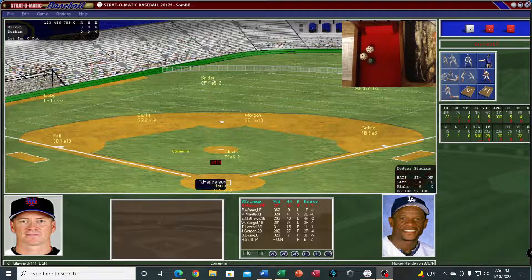We're about ready to get underway here. For Durham, they've got Larry Doby playing left, Snyder in center, Reggie Jackson in right. You've got Gehrig at first, Joe Morgan at second, Ernie Banks at short, and George Kell at third. Tom Glavin's on the mound, and catching for them is Gabby Hartnett. Leading off for Biloxi is Rickey Henderson. Let's get this game going.